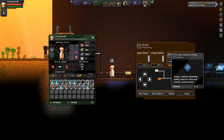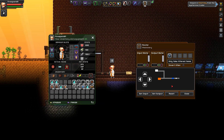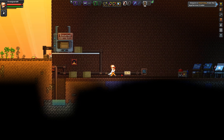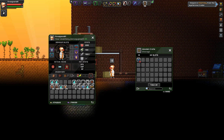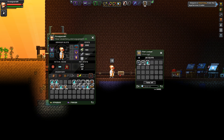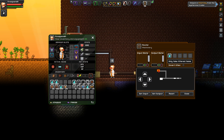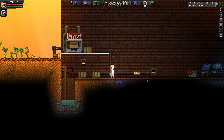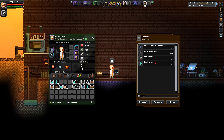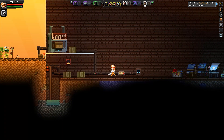I have a router here with this chest as the input and another as the output. There's a filter set for a specific block, so if I put multiple blocks in there and set the input and output, it only pulls the matching filtered block — the dark colorful panel — and leaves everything else behind. Each router can only have one input and one output.